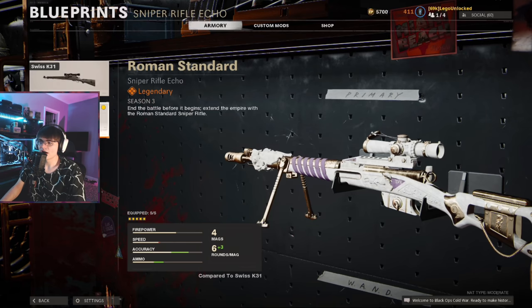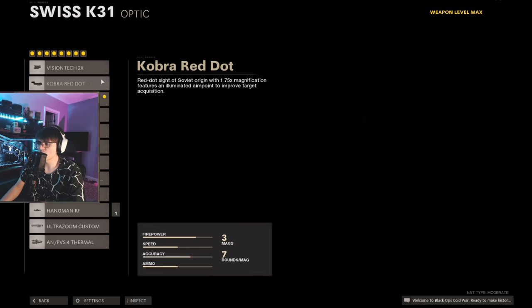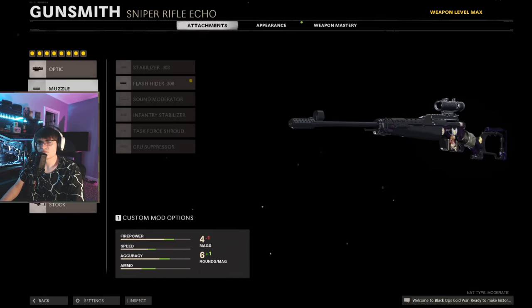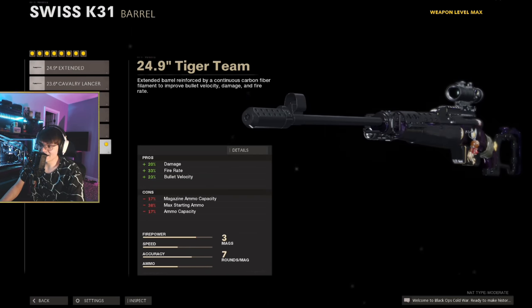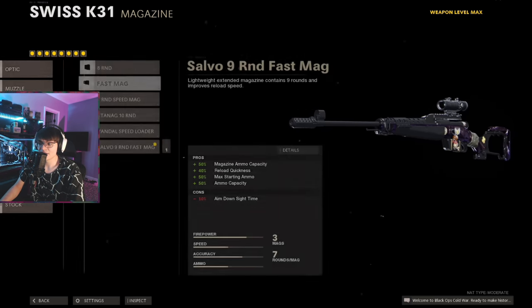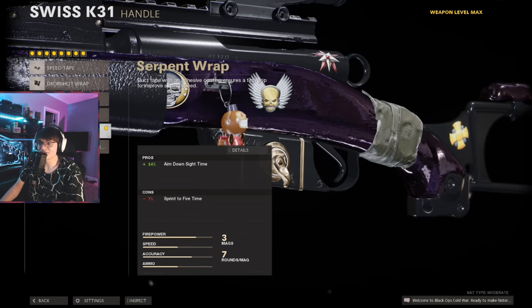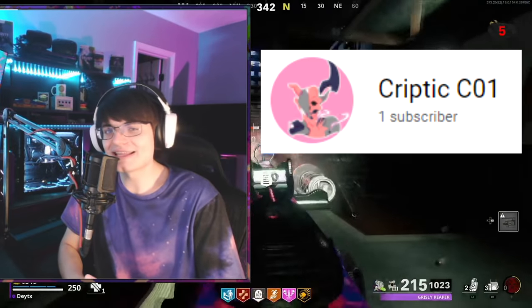For the Swiss class setup I'm running the Roman Standard variant — you get this for tier 100 in the Season 3 battle pass, the premium one. For attachments: three-time scope, flash hider muzzle, tiger team barrel which gives plus 20 damage and plus 33 fire rate, ember sighting point body attachment for plus 40 hip fire accuracy and increased salvage drop, infiltrator grip underbarrel, the last magazine option, serpent wrap handle, and wire stock. That is my entire setup for the K31 sniper rifle.